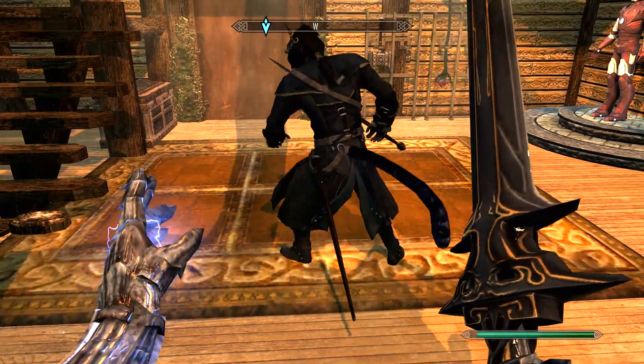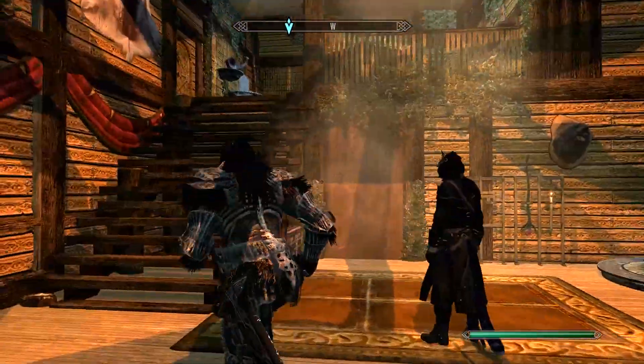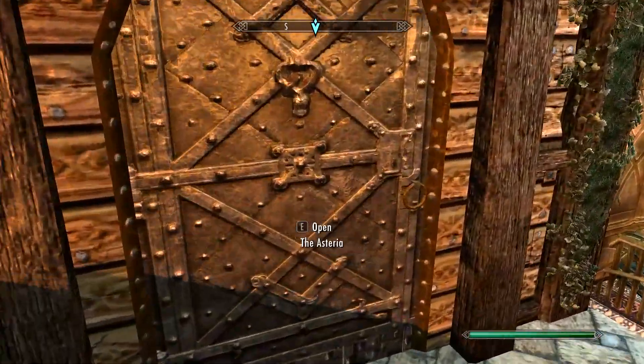Inigo is a beast but he has absolutely nothing on me. Alright, let's go outside and spawn a Dark Wraith.